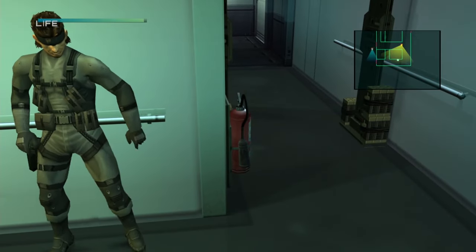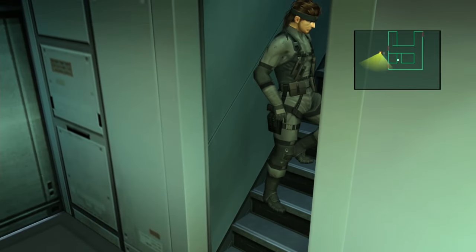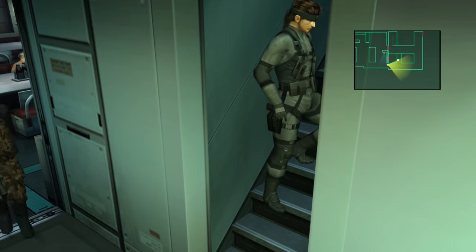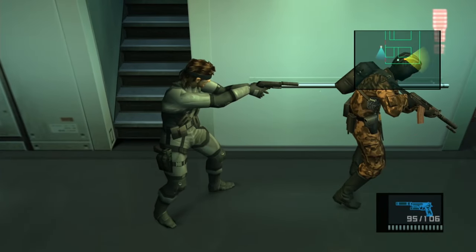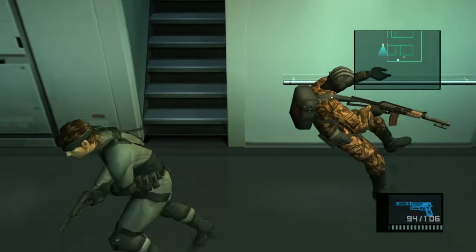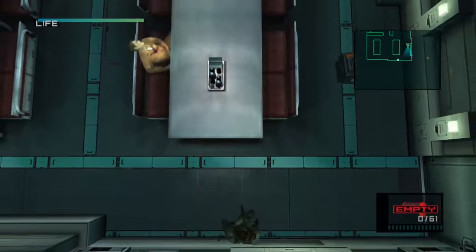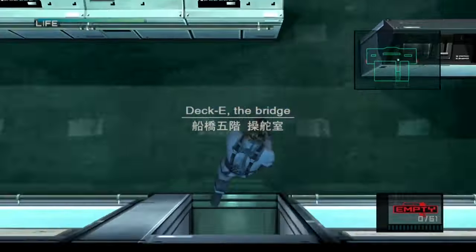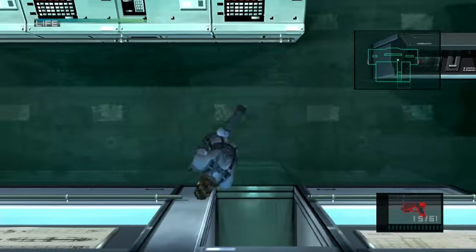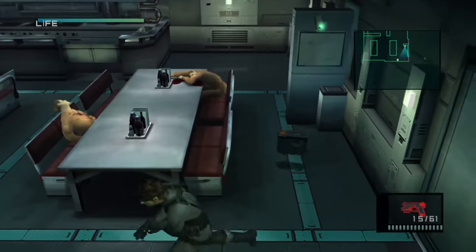Knock on the wall to attract that guard — there's a lot of ways to do this, I just like this way. Knock on the wall to attract him and then hide on the steps. Do not go too far up — if the camera changes when you're moving up the steps, you're about to enter the next room, so do not go up anymore. Then when he comes around to investigate, he'll walk past you and then shoot him in the head with a tranquilizer — the M9 — to knock him out. Now you want to shoot that camera with the USP and this one. I realized I forgot to pick up the ammo, so I'm just going to come back and pick up the USP ammo — times 15.